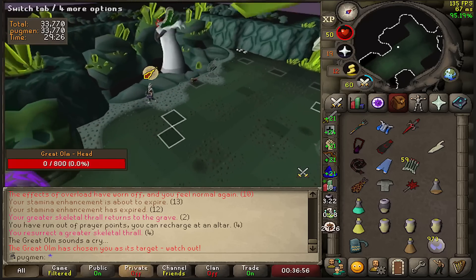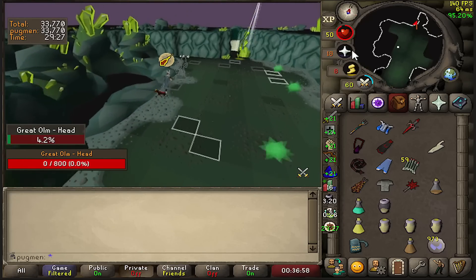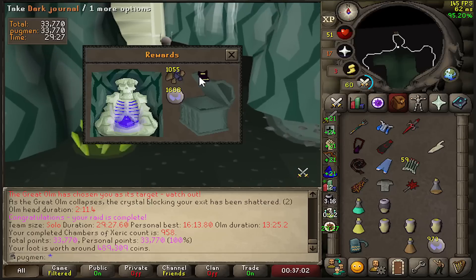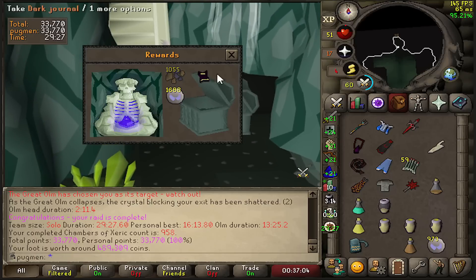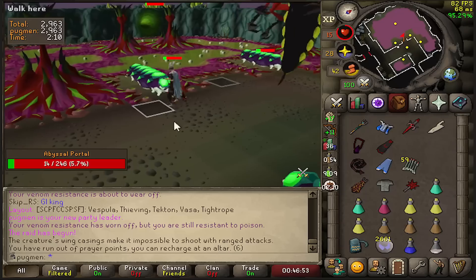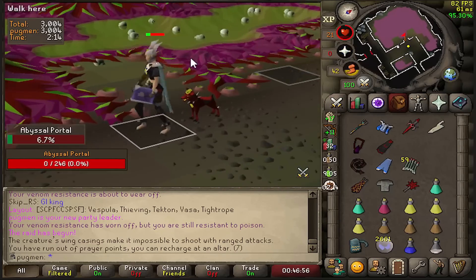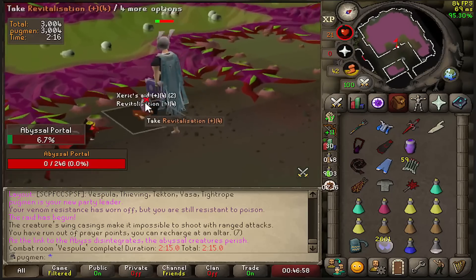Looking like a sub 30. Okay, number two. Souls are good, a lot of money saved. All right, vespula kind of rough but we did it.